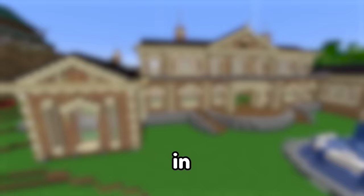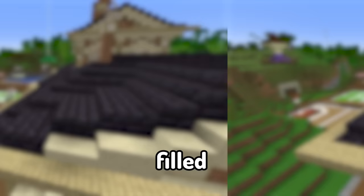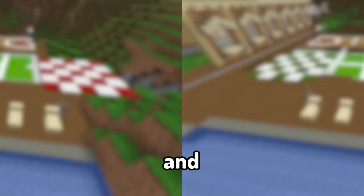On this episode, I built a massive mansion in Hardcore Minecraft, filled with awesome features like a basketball court, a tennis court, an outdoor swimming pool, and even a helicopter pad, and many more.